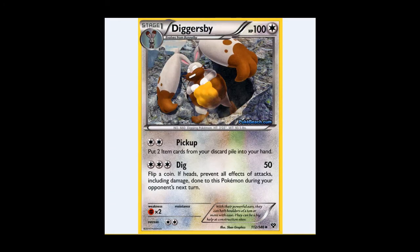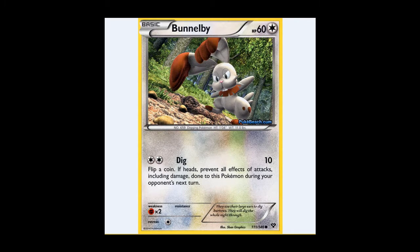Moving into proper Pokémon that are actually viable and saw a lot of play: we've got Diggersby. There are two good attacks. Pick Up uses Double Colourless Energy and puts two Item Cards from your discard pile into your hand, or Dig costs one Colourless energy — flip a coin, if heads Diggersby is invulnerable next turn. Now everybody's playing Lysandre, but there's no Escape Rope here, so this becomes a very good attack unless your opponent has a Lysandre and is willing to play it next turn — which is a big if. Bunnelby is also relevant: for a Double Colourless Energy, 10 damage and on a coin flip heads, immunity the following turn — a way of buying a turn to get your Diggersby out.